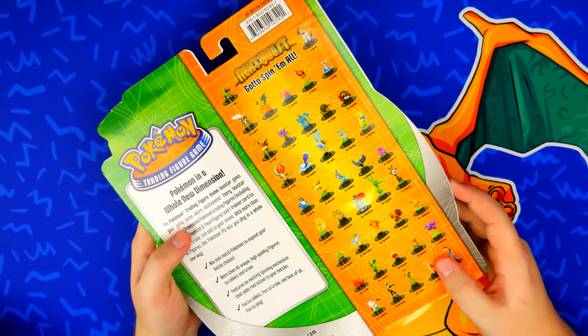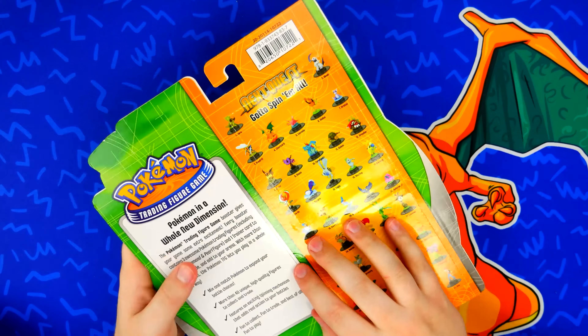Moving on to the next three-pack. We got Turtwig — kind of a small figure compared to the others. Two move points: Tackle for 20, Bite for 50, and Withdrawal, which most figures with a shell seem to have. Next up we have Zangoose — kind of a cool stance and spins great. Zangoose has an Immunity ability so it can't be poisoned. Scratch for 20, Crush Claw for 90, Dodge which lets it move two spaces, and Swords Dance.